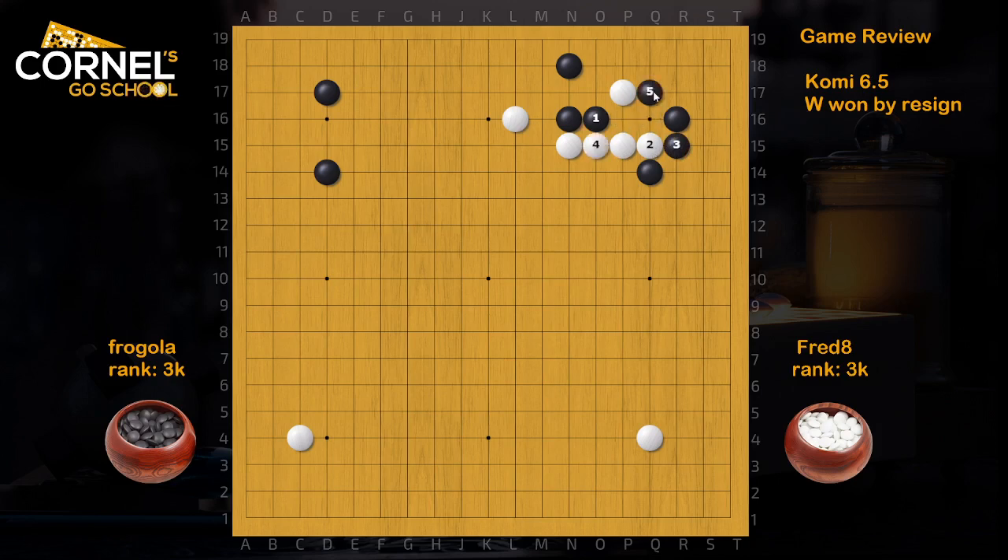It's better for black to play Q17, white connects, and black will try to link under. But there are still lots of cutting points — the wedge here, this cut, and this one. So white can work with all those cuts and use his thickness for more prospects in the center later. This is a pretty forced sequence, but let's see what happens if black pushes and cuts like this.